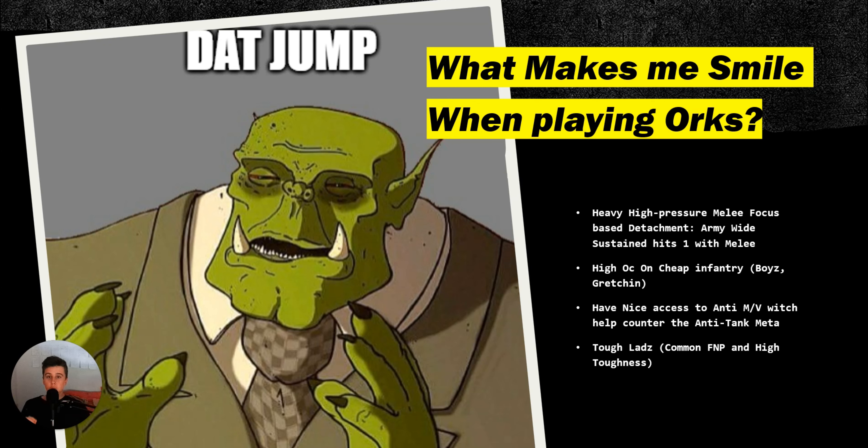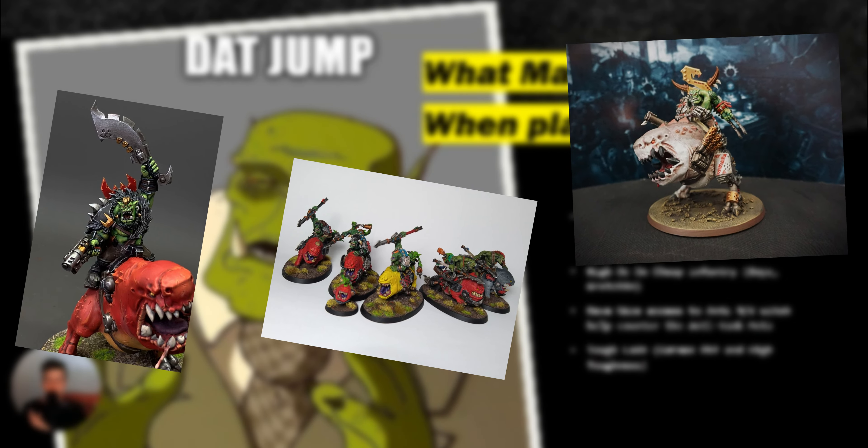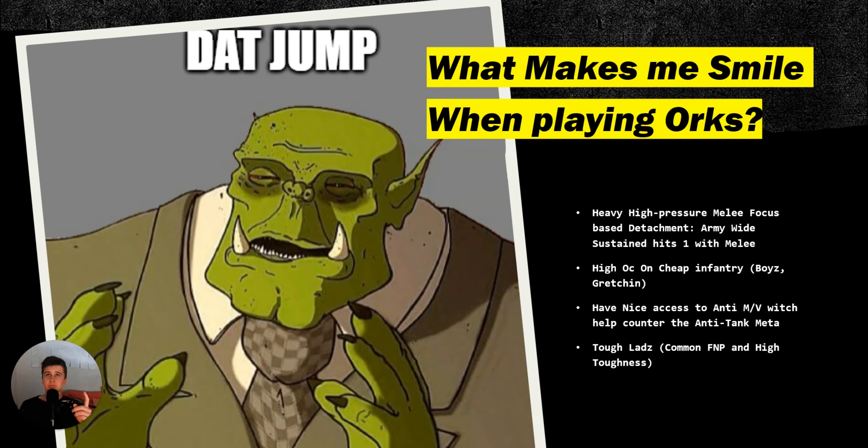Next is nice anti-monster and vehicle capability, which really helps in the current tank-heavy meta. Having anti-vehicle ability on things like Mozrog, Beast Snagga Boyz, Squighog Boyz, and other hard-hitting units — mainly in the Beast Snagga approach — helps counter the meta of tanks, Rhinos, Dreadnoughts, Knights, Tyranids, and monster-mash vehicle lists. Orks have a fantastic counter to them with anti-vehicle monster hits on a 4-up or 5-up, which is fantastic.